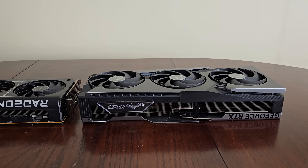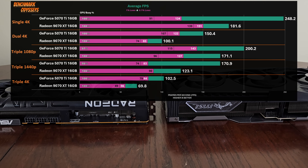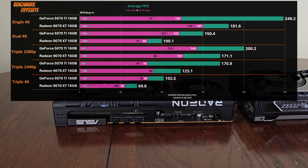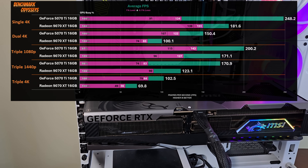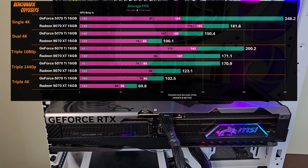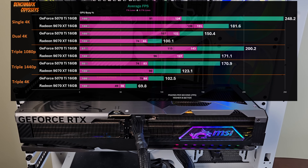So one of the questions I have is: is it 38% faster? The quick answer is yeah. Here are all the numbers comparing these two cards. On average, the 5070 Ti is 37.9% faster, which I think is just a coincidence really, but there are some issues with its minimums, its 1% and 0.1% lows.